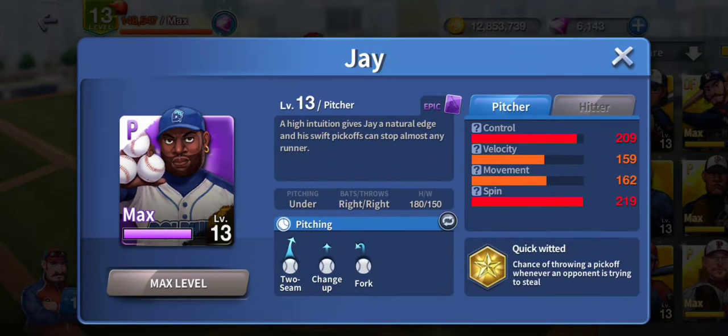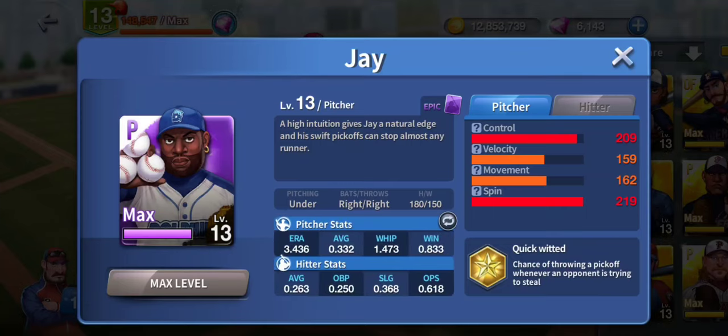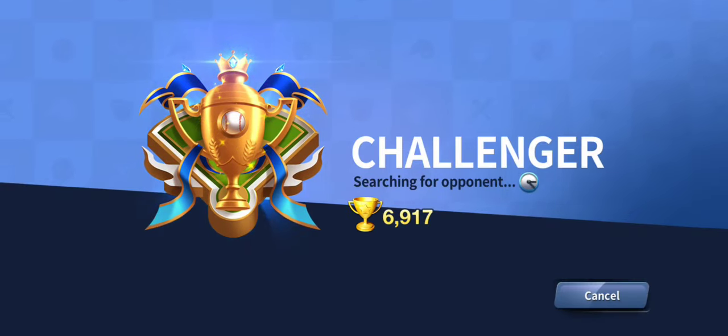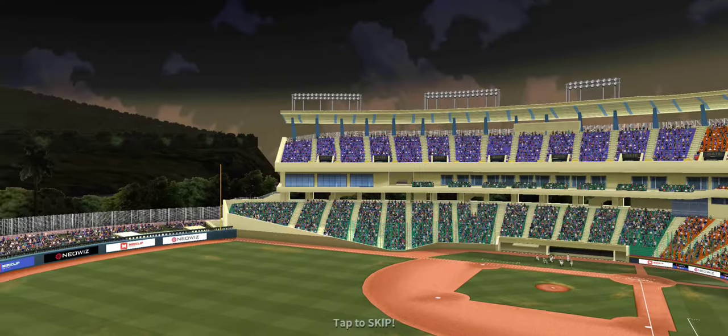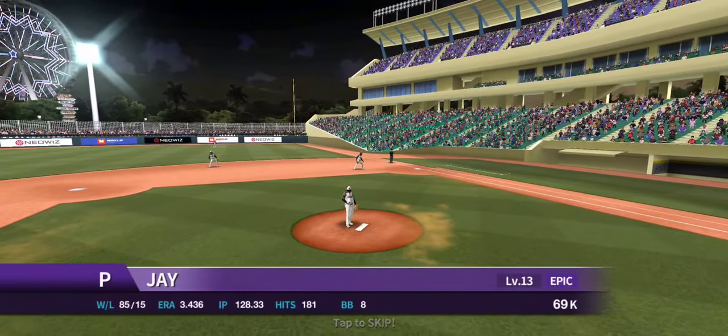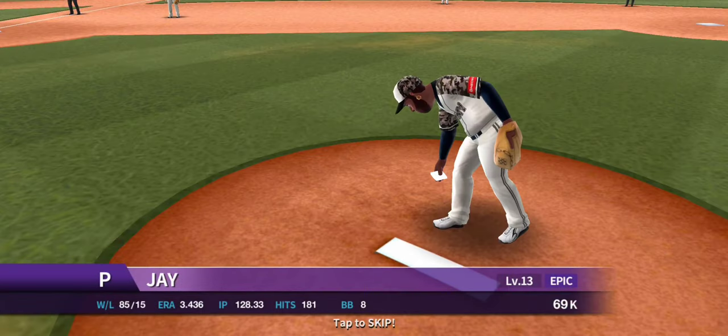Welcome back to another Lefties 2 broadcast. Today we got a hundred games with Jay. Let's get into it. Jay is a guy you've got to actually pitch with — he doesn't have the heat. If you play me, a lot of times you'll see me using Wade and Matthew, especially in Clash League, for my bullpen — a lot of really high speed pitchers like Riley, Roger, Yuna, and Eric. But Jay — let's pause it. There's that record: 85-15, 3.4 ERA, 128 innings pitched. That means out of 100 games, about 28% going into extra innings.